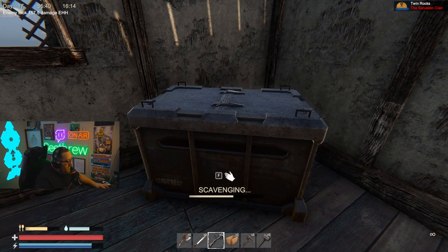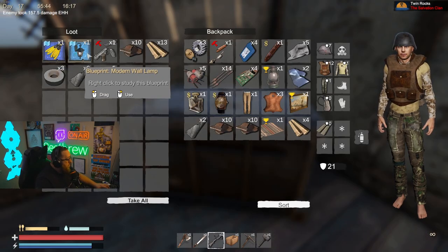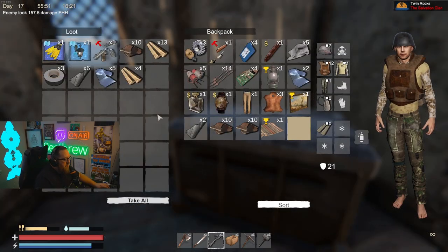In some instances you'll also come across this cargo container that you can open up and get yourself some more blueprints. By the way, if you're curious where I'm at — Twin Rock — lots of blueprints here.